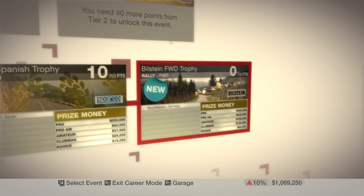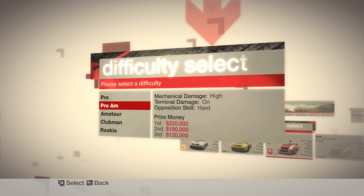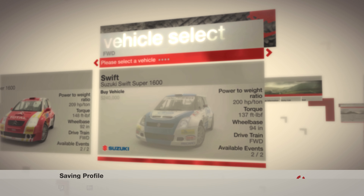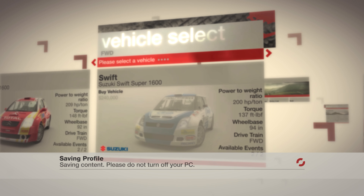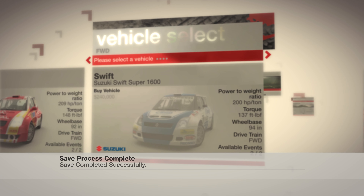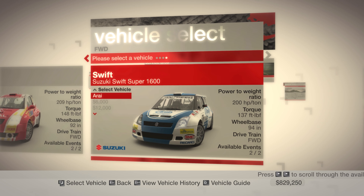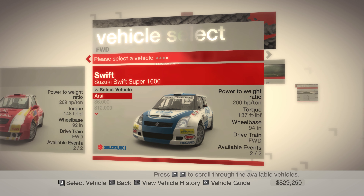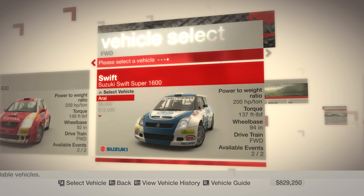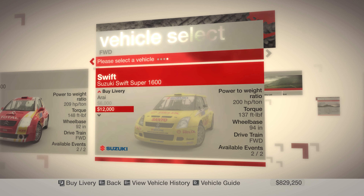Actually, never mind — we're going to go ahead and buy the Suzuki because I don't think there's any more events for front wheel drive Super 1600 cars. If you look at the stats they read a little bit weak for the Swift, but those talented guys at Suzuki have got extra speed, grip, and power out of this little beauty in places others can't find. It's on a level with the C2 for style and quality, and it's definitely one of the best in its class. Must be yellow.